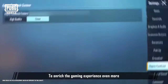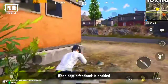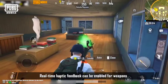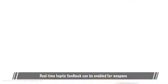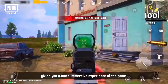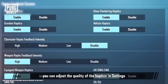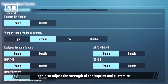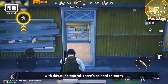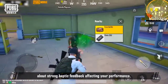To enrich the gaming experience even more, we've added a haptic feedback system to the new version. When haptic feedback is enabled, you'll feel haptic feedback for various actions taken in the game. Real-time haptic feedback can be enabled for weapons, vehicles, character statuses, sound visualizations, and other triggers, giving you a more immersive experience of the game. Keep in mind that you can adjust the quality of the haptics in settings, and also adjust the strength of the haptics and customize them for different combat scenarios. With this much control, there's no need to worry about strong haptic feedback affecting your performance.